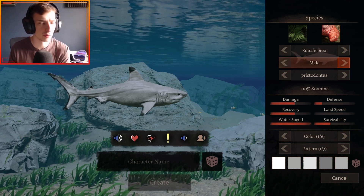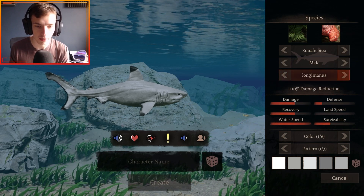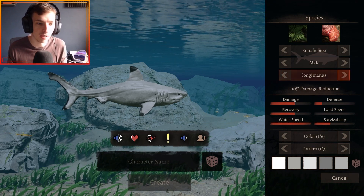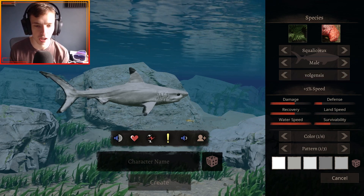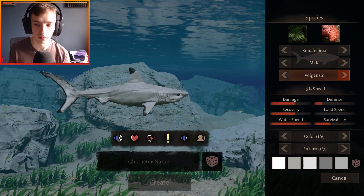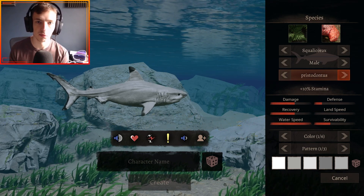You've got Pristodontus, which gives plus 10% stamina. You've got Longimanus, which is plus 10% damage reduction — the model gets a little bulkier, the fin gets bigger, and the tail gets bigger as well. You've got Volgensis, which is plus 5% speed and looks more like a Mako shark with a slender build. And then back to Pristodontus — that's all the subspecies.